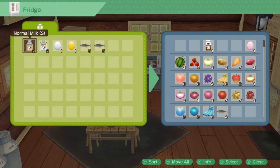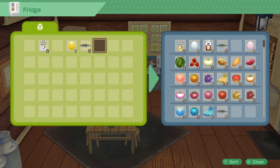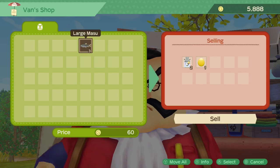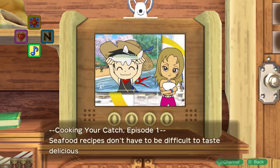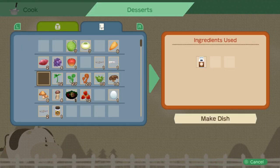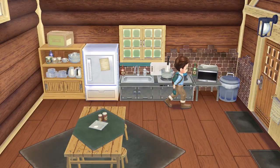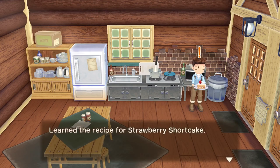A little extra tip: since dishes do not have a quality level in this game, using high quality products makes no difference, so I'd recommend keeping your best products for selling and the lower quality ones for cooking. Now let's go over the different methods to learn recipes. The first method is by cooking from ingredients — just cook any recipe and you will learn it right away. You could learn all recipes this way, but it's not the easiest or most convenient method.